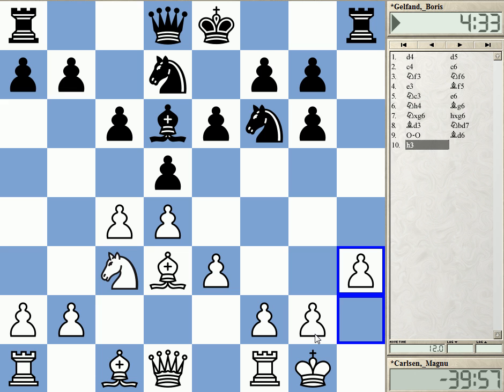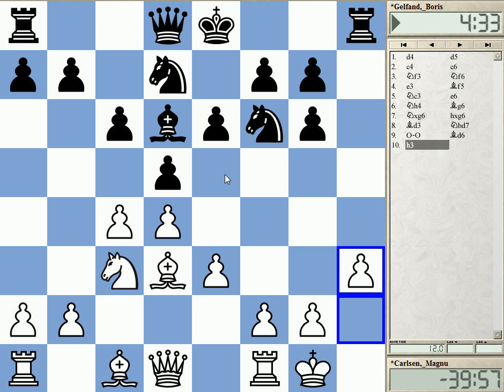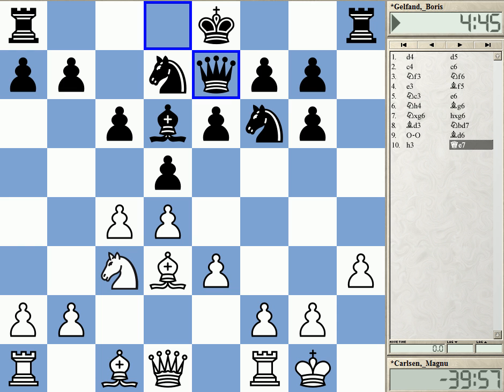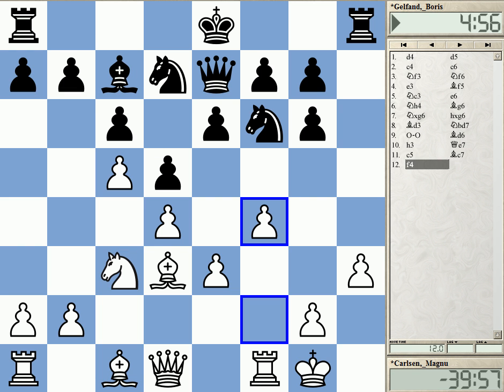What should Black play here? Gelfand decided to clarify things in the center, and I think this is justified. He took on C4. What Black needs to be cautious with is that White does not get a complete clamp on the position. For example, a slow move like Qe7 — you need to reckon with these kind of ideas. Black cannot play E5 and is just pushed back on the Queen side in the near future.